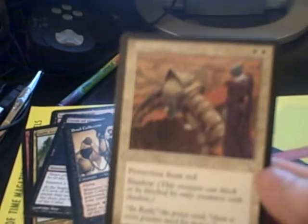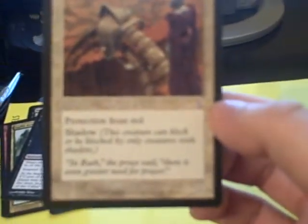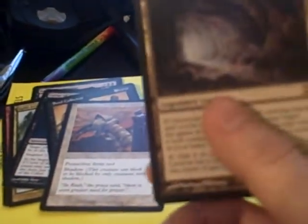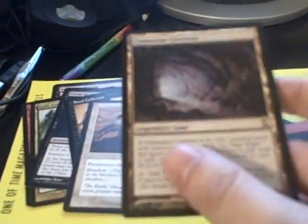And here's like the white knight, except it's a cleric, has protection from red — Sultari Priest, Shadow. That's a good card. I wish I had four of them. And I have two Gemstone Caverns. Hold on, I have more.